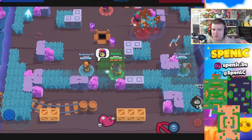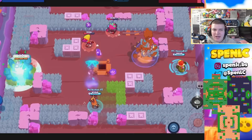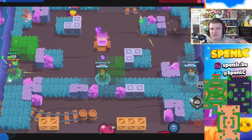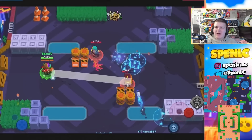Next up is Rosa. Her best game modes are definitely going to be Gem Grab and Brawl Ball. In Gem Grab, she's really good with the grass gadget, especially on maps like Crystal Arcade and Gem Fort — connecting bushes is the best way to play Rosa. In Sneaky Fields, she's used a lot to counter certain brawlers like Ash.